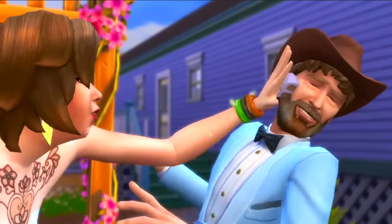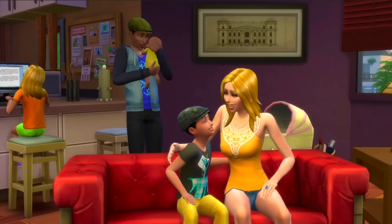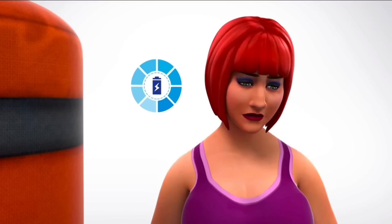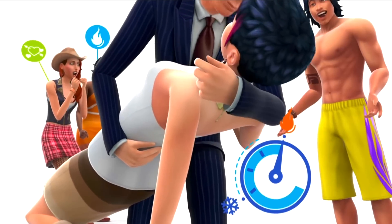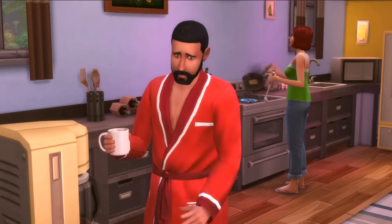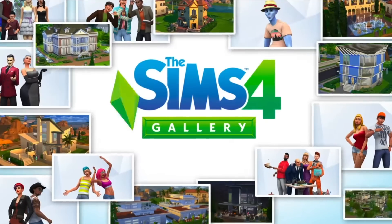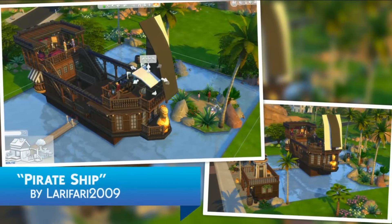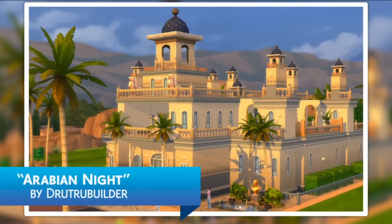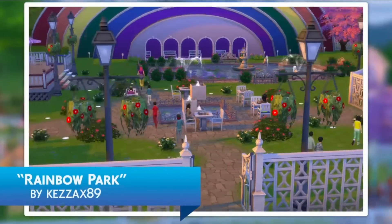So let's get started in December of 2014. They added the business and athletic careers, paid time off, family leave, a holiday celebration pack, and the ability to eat fruits and vegetables from your garden. There were also a couple of gallery updates — you were able to save rooms and sort for families. And there was a cheat that is very important for builders: move objects on. So before December 2014, there was no move objects on.